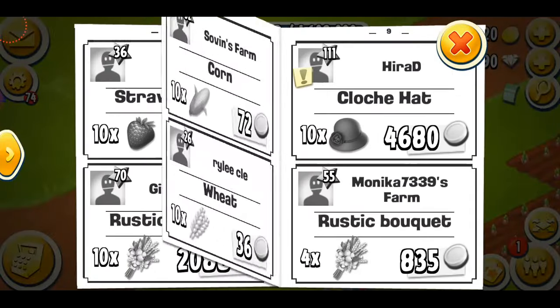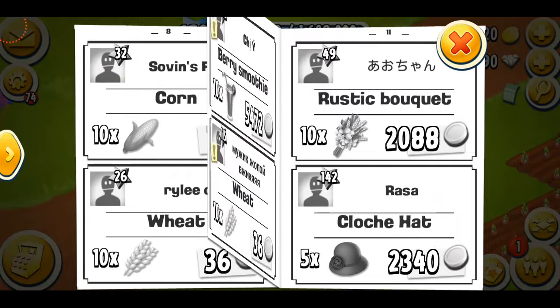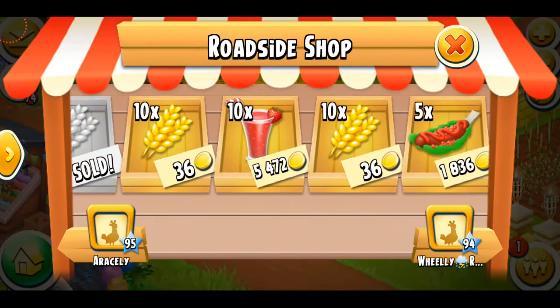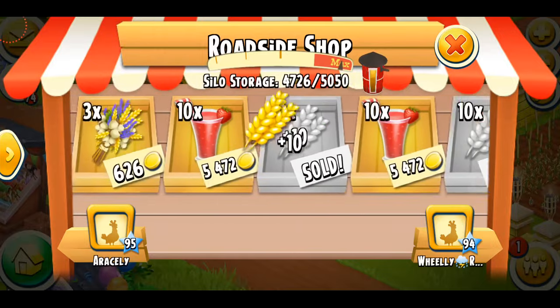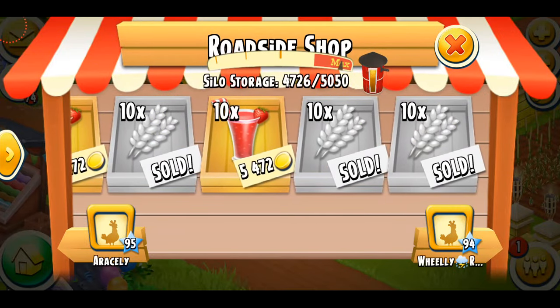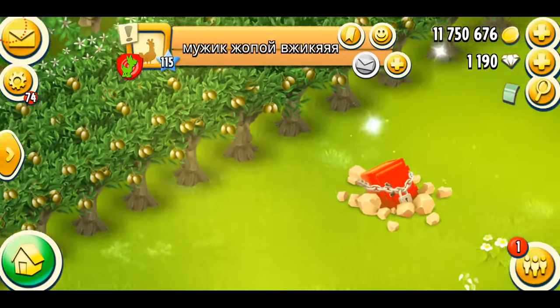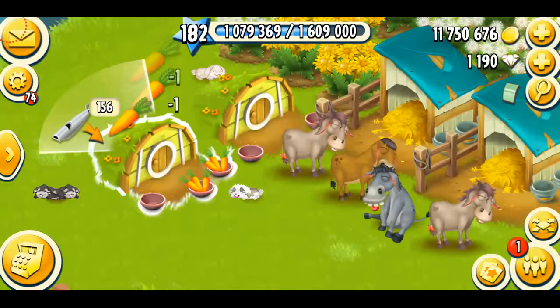I'm going to the newspaper to get wheat. I prefer to go to high level players because they normally sell more wheat compared to low level players. And there's another mystery box — I'm sure it's going to be closed.